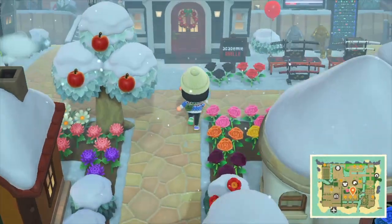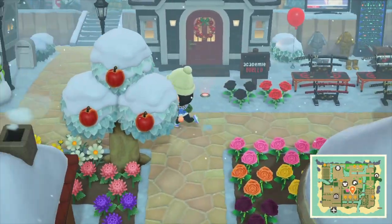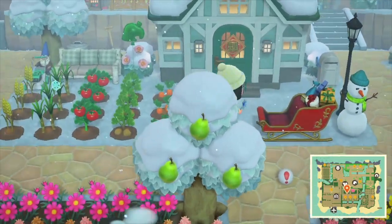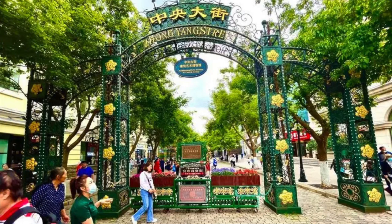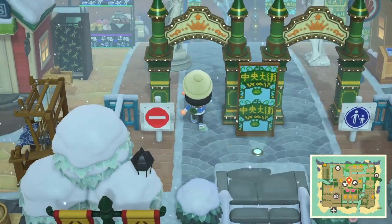Heading north, this is my partner's house — it is a historical sword museum, which is what he is into. My garden is a small vegetable farm. Heading further north, we arrive at the famous central street, Zhongyangdajie. It is a European-style pedestrian street featuring stone walls and some European sculptures.